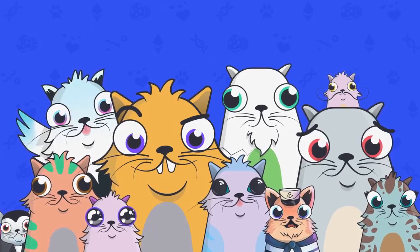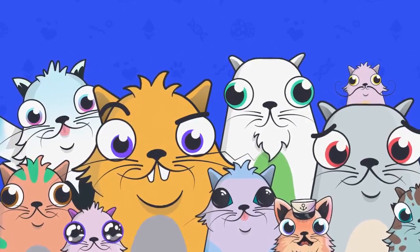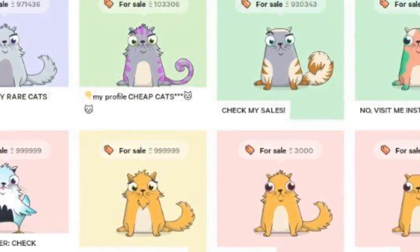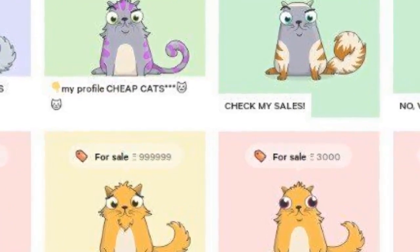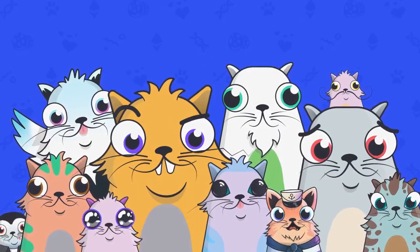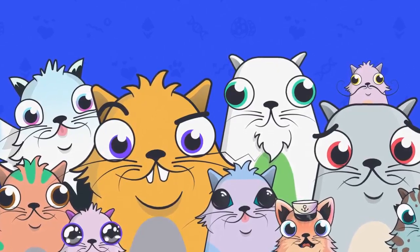There are more than 50,000 generations of these cats, each possessing unique attributes — called Catributes — based on the coding sequence. Prices depend on the generation, with Generation Zero being the earliest and also most expensive. The platform also features a marketplace where users can buy, sell, or breed these virtual kittens. Crypto Kitties is the game that started all the NFT craze in 2017, and looking at their numbers, they are definitely not slowing down anytime soon.